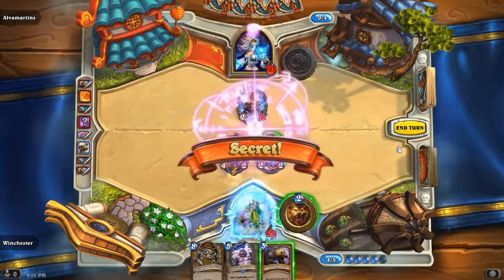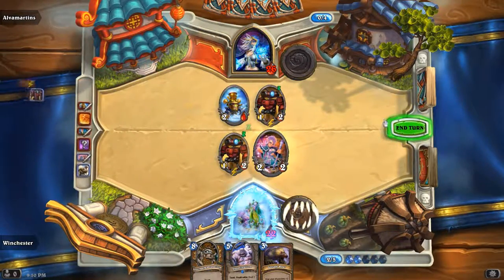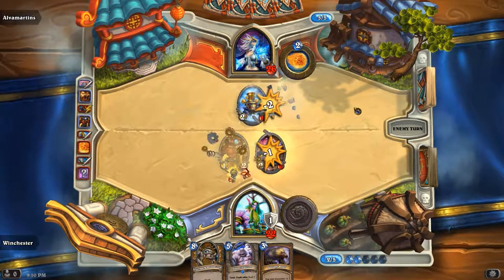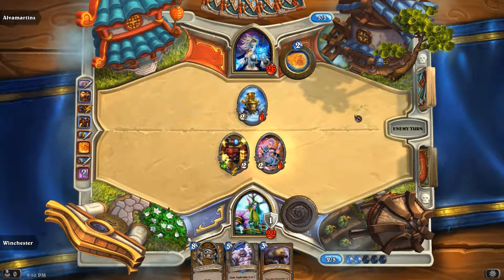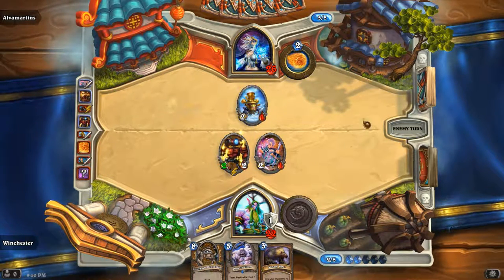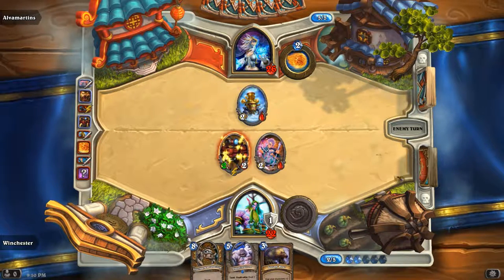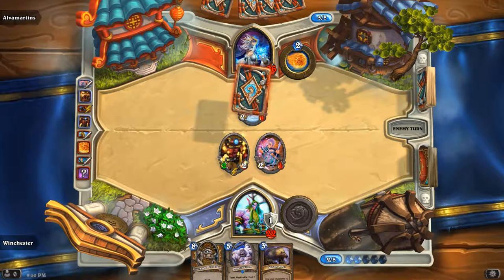Is it a spell? Yes it is. So I hit it. Oh, if he hadn't frozen me and I would have hit it, I'd have a 2-2 and a 2-1 reward which I can't deal with. Now I have to ping and hit the 2-2 with the 2-1, probably. Because this guy has been trading so weirdly — so have I though, just putting that out there.